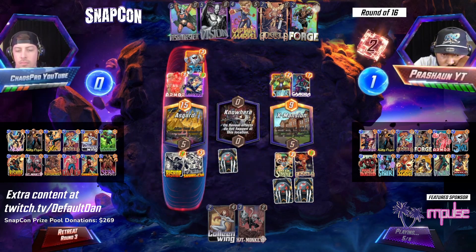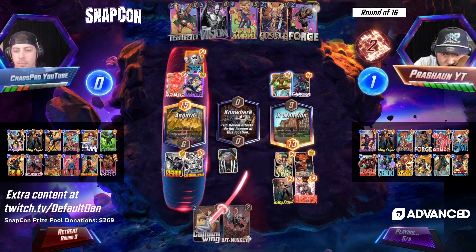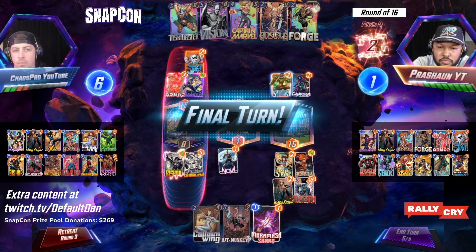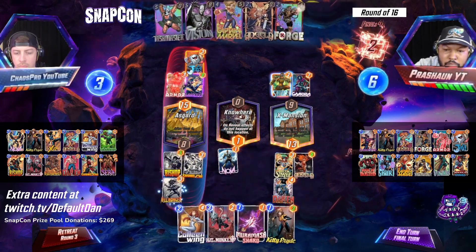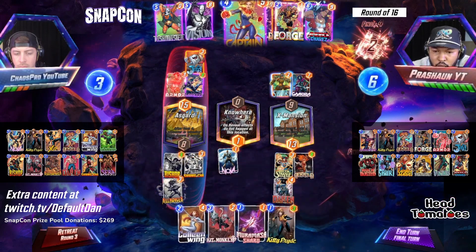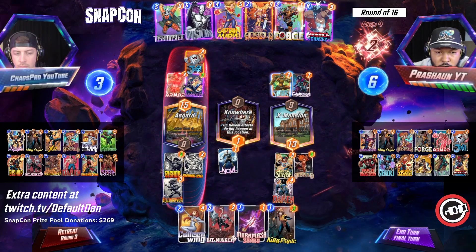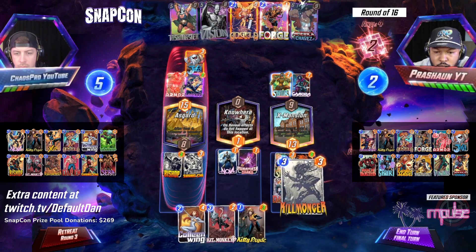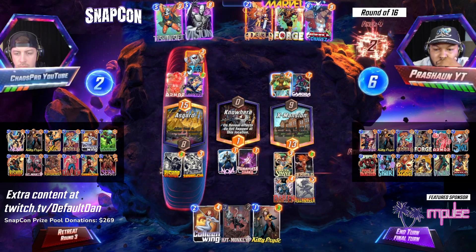With Nowhere being a location in this match, you have to play Kitty Pryde there essentially. There are a lot of cards you can't play there because it's Nowhere — you don't really want to play Hitmonkey there, you can't play Doc in there, different things. Having Kitty Pryde now being returned to hand is a little unfortunate. But we can still win Nowhere a couple of different ways. I think Hitmonkey is going to be big here as well. But just based on the hands here, it's not looking great for Chaos Pro. I think Prey Sean has a lot more available to him on this turn, but we'll see how it plays out.